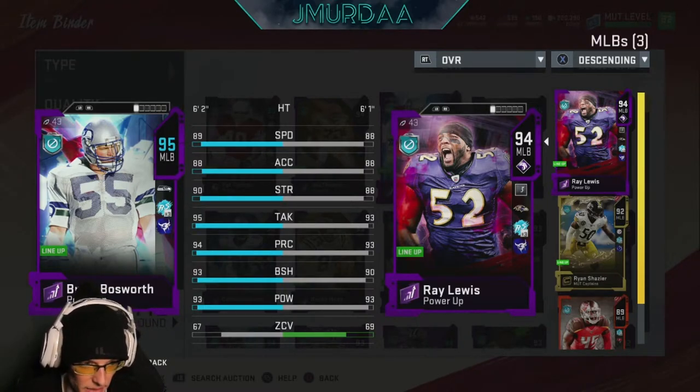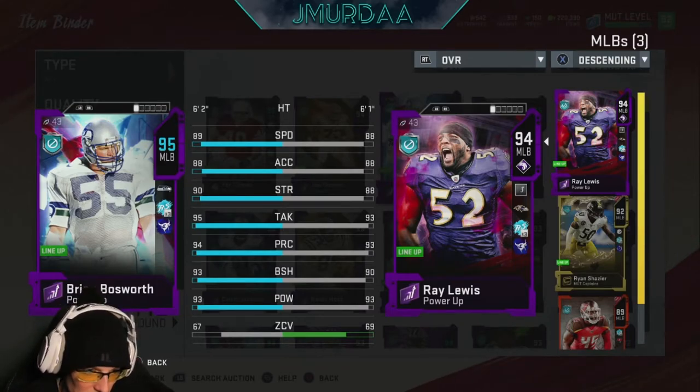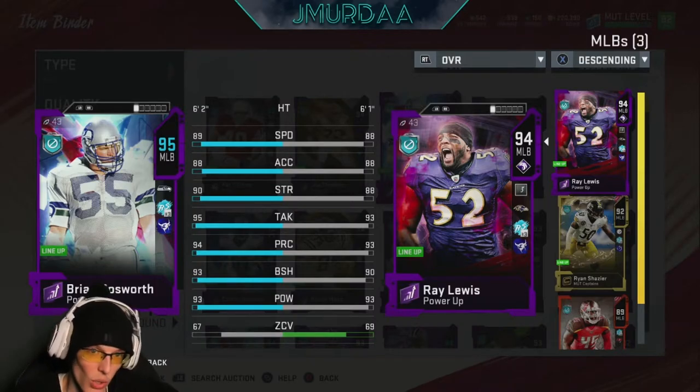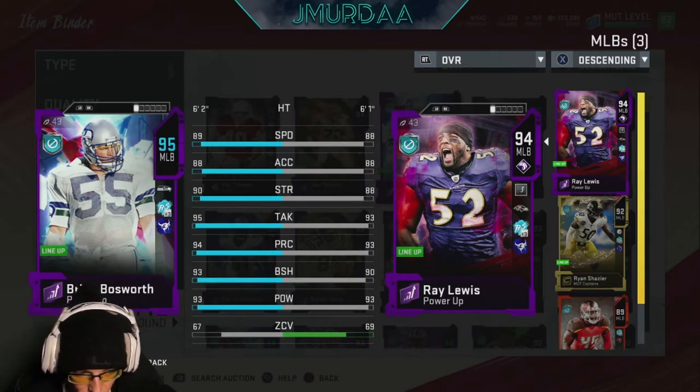Speed is 89 — matched. Acceleration is 88 — matched. Strength: Bosworth has a plus one so he has 90 compared to 89 on Lewis. Tackling nearly identical. Play recognition identical. Block shedding Lewis has about 91-92. Hit power: Lewis has 95 to Bosworth's 93. Zone coverage: Lewis has 69 which is two better than the 67 on Bosworth. Overall, these are probably the best two middle linebackers in the game.